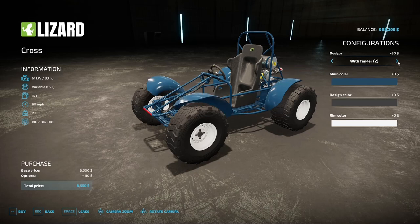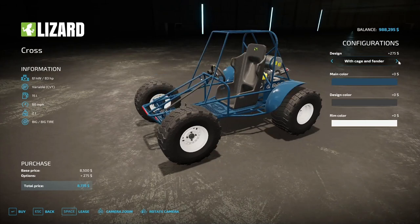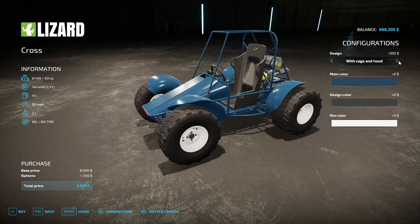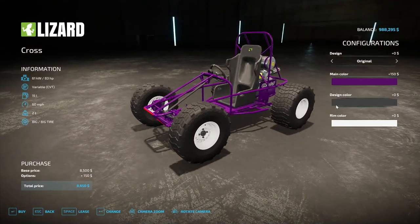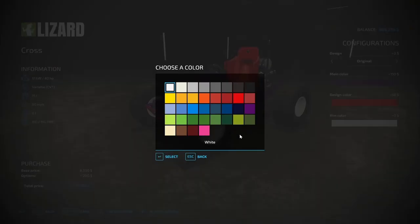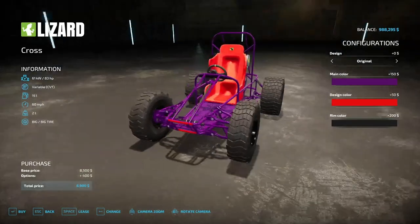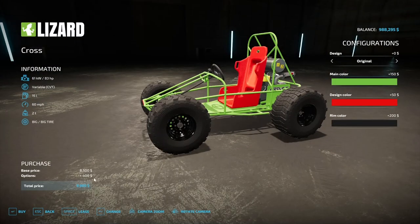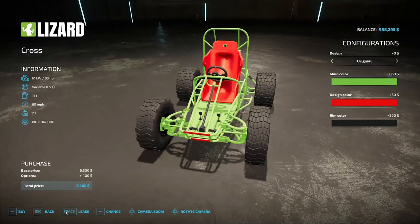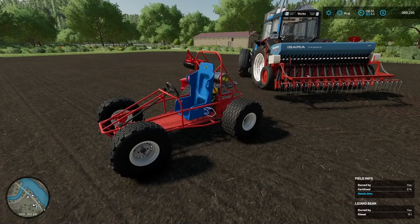You've got your original with fenders on front and back, with a hood, with a cage, with cage and fender, with cage and both fenders, with cage, fenders, and a hood. Colors — all of them, go purple if you really want. White seat and custom rim colors too — whatever floats your boat. After adding some stuff it's still under $9,000. That's the Lizard Cross.